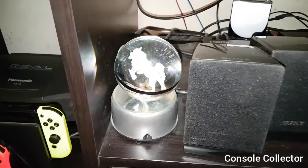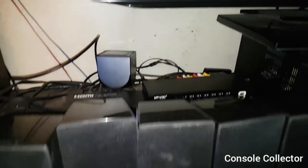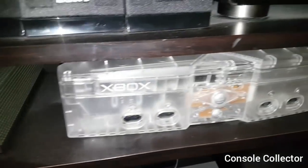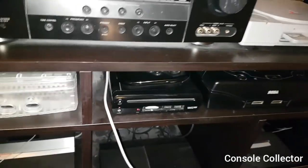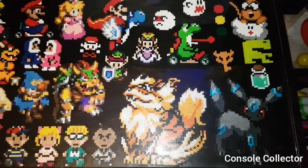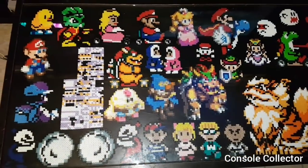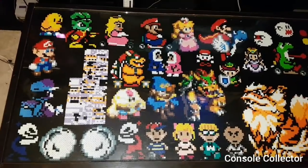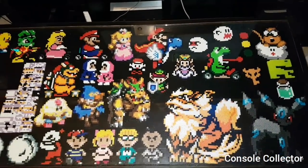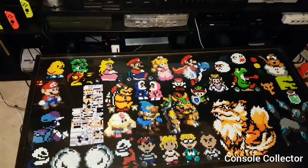Here we have my Arcanine in the Pokéball, got the OUYA back there, here's my Battlefield Xbox One S, Crystal Xbox, and then moving here this is my coffee table with all my custom Perler art done by my fiancée. This is where I shoot all of my videos, so this is what it looks like when there isn't stuff all over it — some of my favorite game characters, as you can see.